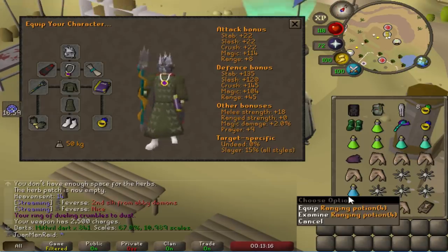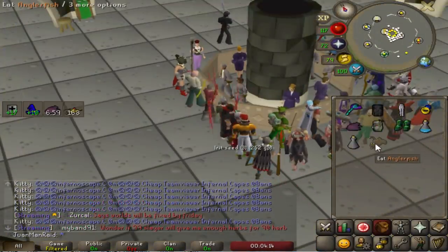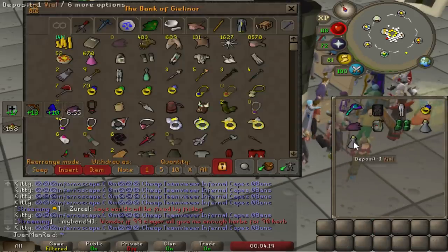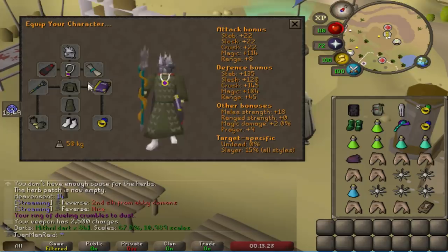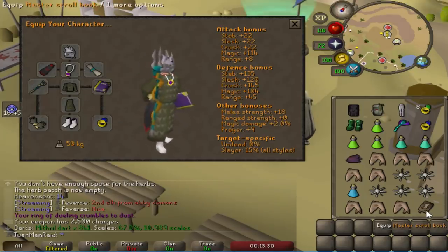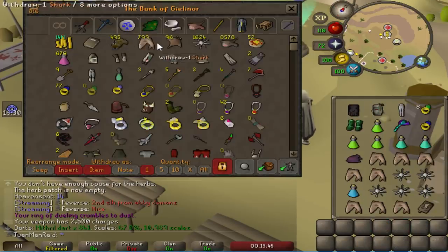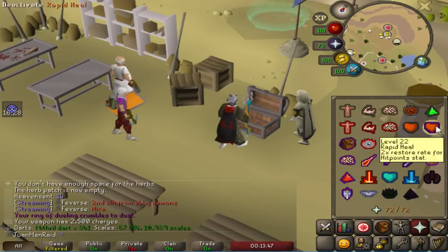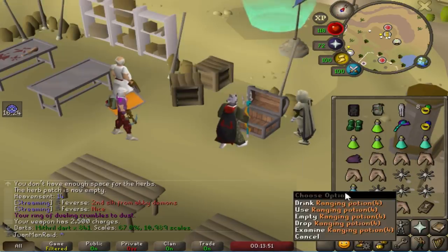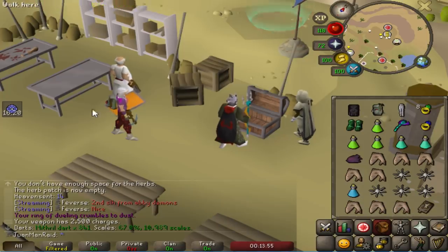Got range potions this time, so I'm just gonna pre-pot like I used to - except instead of just imbue hearts, it's gonna be pre-potting range pot and imbue hearts. Some other changes: probably the amulet of glory, which is a teeny bit better than the power amulet that I had. I don't have manta rays - well I have some but I don't wanna use them since I'm short. So sharks and Karambwans probably suffice. Range pots should make the kills go by faster.